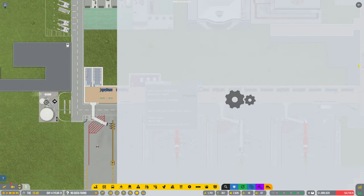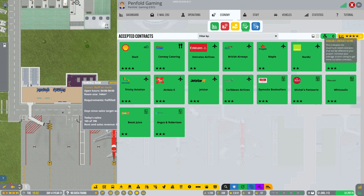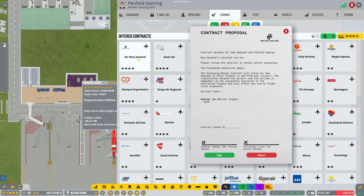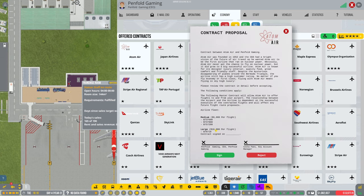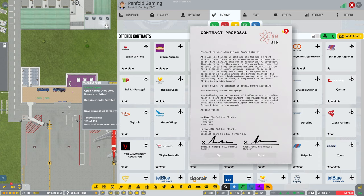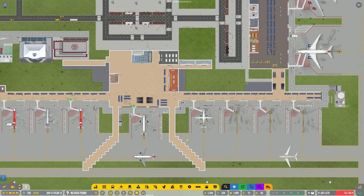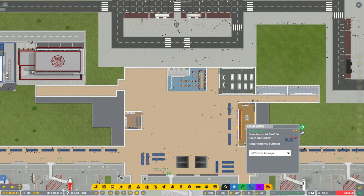Let's have a look at our rating — yeah, we've gone up to four stars now guys! So looking at offered contracts by airlines, we're getting some four-star ones now. Air New Zealand — oh there's quite a few on there, ten thousand per flight, awesome. Japan Airlines, let's go for this. We've got a couple more contracts in. We've still got all this room over here — I think I'd like to put in some more air lounges.